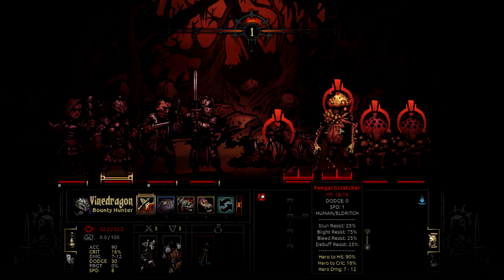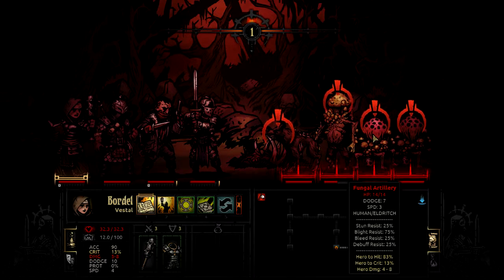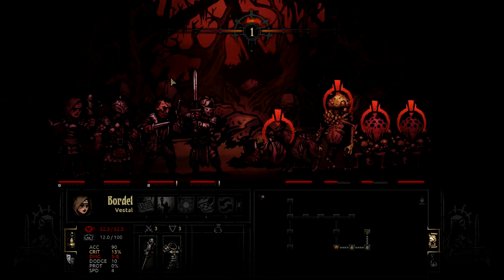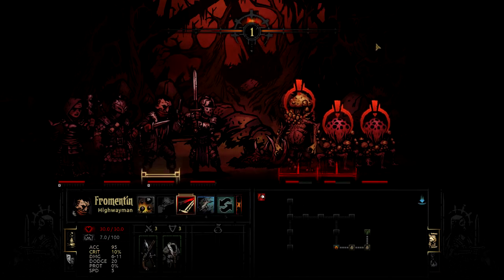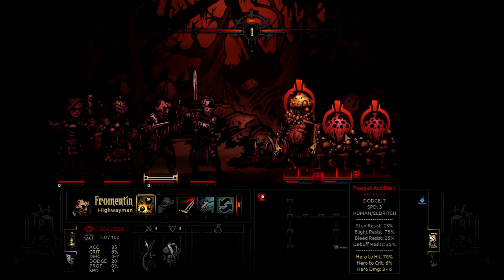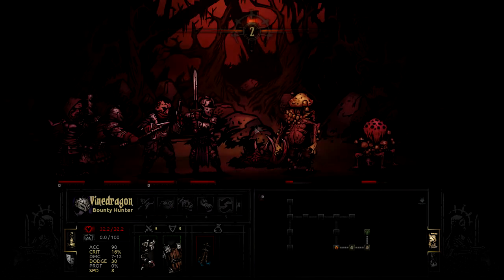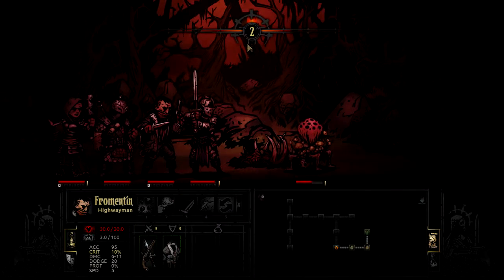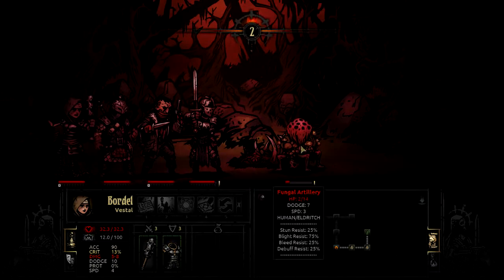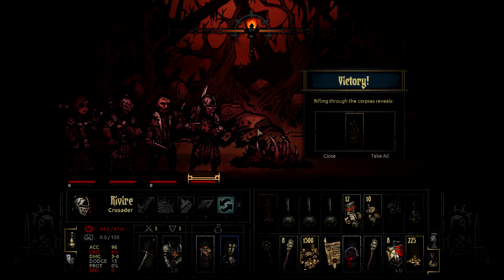Let's go ahead and hit that guy, and then we're going to judge that guy. Smite this one — ooh, a crit, nice. Then finally our 5-speed highwayman gets to go after our 0-speed crusader. Not enough for anything — of course, I could have told that from the beginning if I decided to look, but whatever, it's fine. Kill off the artillery. I think we can just bring down the scratcher — there we go. It turns out when you get 8 attacks and your opponent gets 0, the fight's simple. A victory nonetheless.